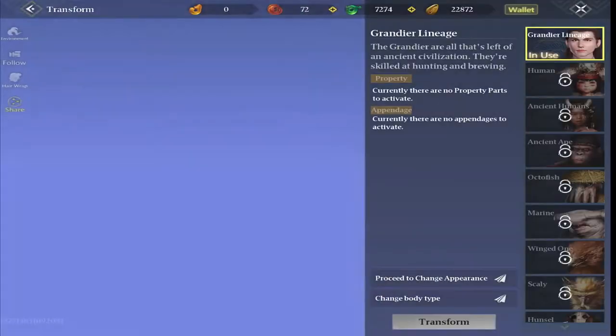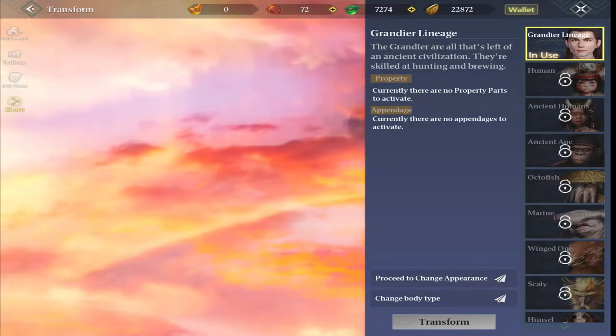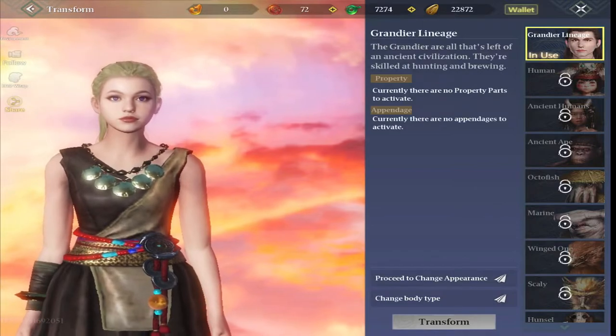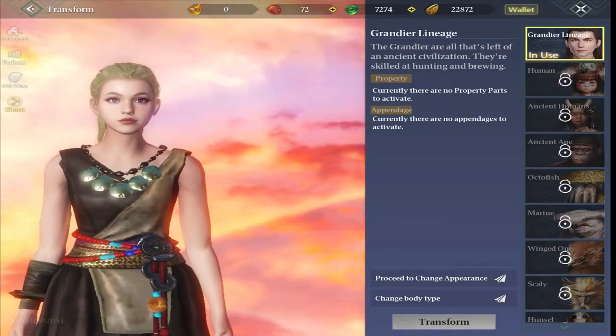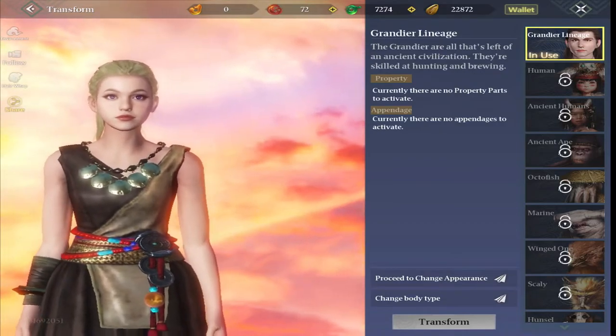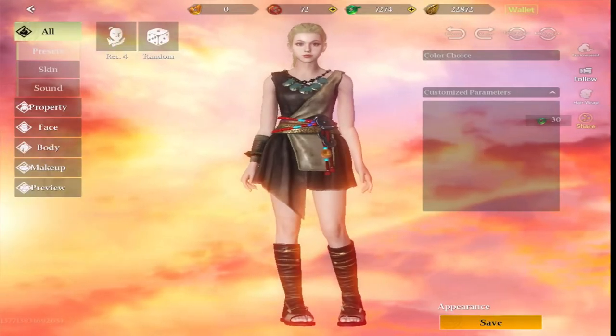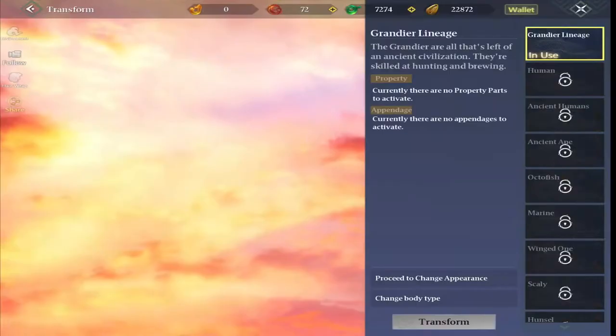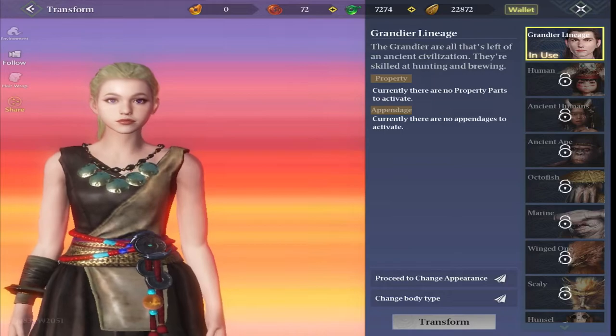Our second merchant is Metamorpho. This is how you can actually change your race. You can also change your appearance, body type and everything with this particular merchant. So first off, we'll just have a quick look. If you wanted to actually change what your character looks like, that's what my base character looks like.